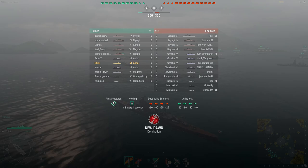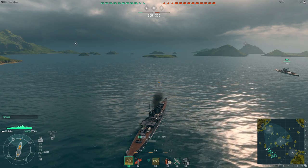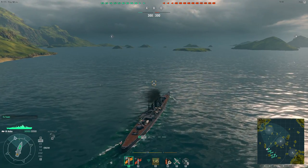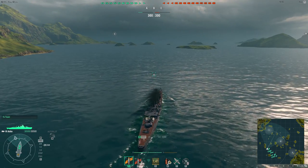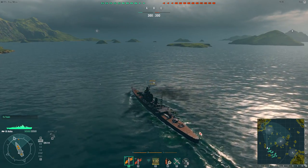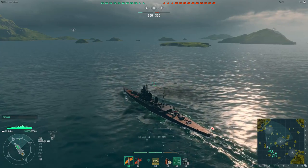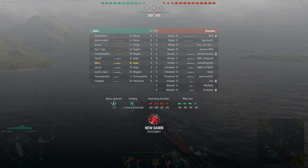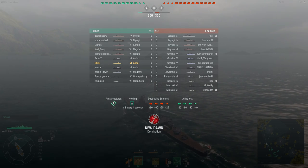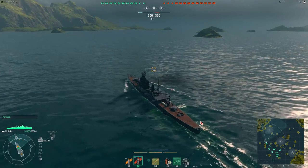This is the tier 6 Japanese cruiser, the Oba. We're on domination mode on New Dawn, one of the new maps in the closed beta. The Oba has four abilities instead of three: the repair ability, torpedoes, the T button scout plane, and the Y button increased anti-air capability. Four abilities is better than three. The 203mm guns are quite effective against lower tiers, and are good against the Cleveland when pushing to your max distance of 15km.